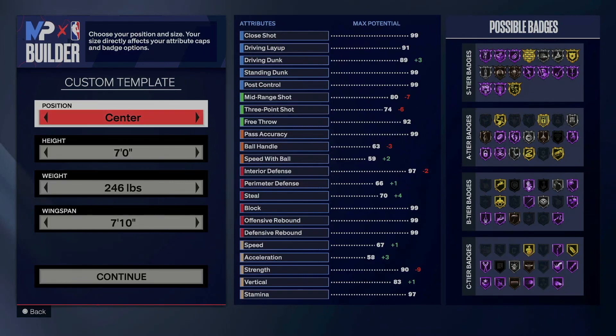Yo, what's good, my nephew Zinnitus. This is your favorite uncle, Uncle Demi, and I have another quick special banger for you. Today, I'm going to show you a 99 rebounding build.